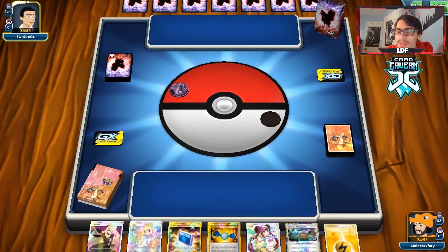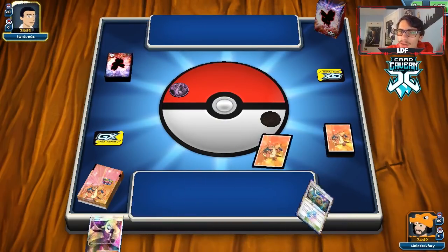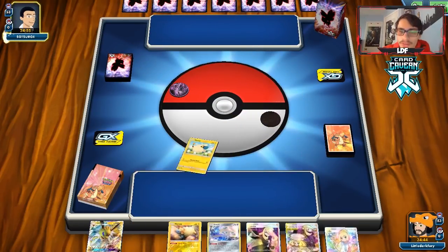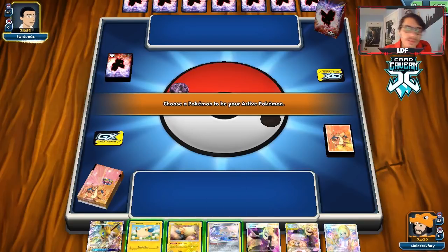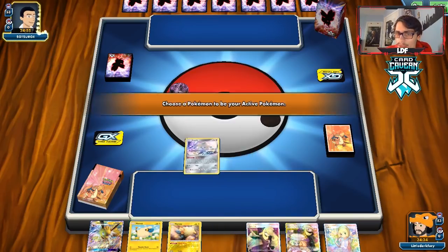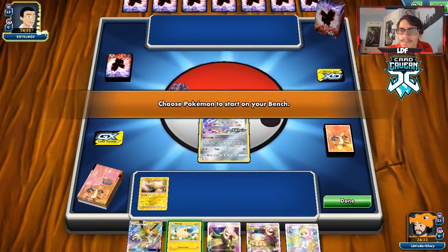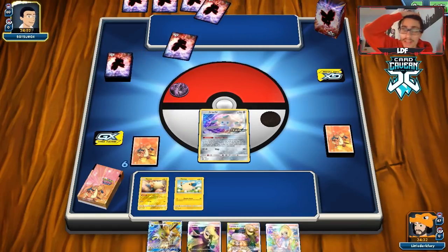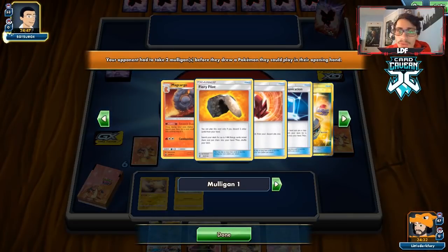Getting into game one here with the Ampharos deck. I can see they're playing Fire and Colorless so I'm thinking this might be a baby Blacephalon deck. We have a pretty good starting hand. We do have 240 HP so they'd need to do 250 damage to one-shot my Ampharos. Oh, they're actually playing Macargo — okay, that's actually good. I'd rather face Macargo than Blacephalon because baby Blacephalon would probably be a little hard to beat.